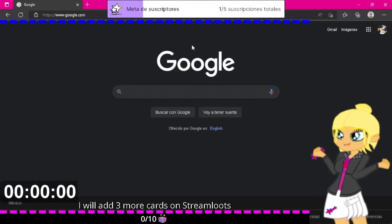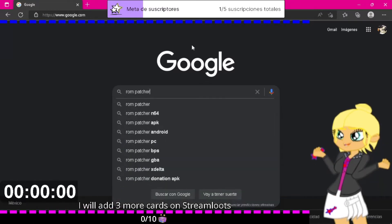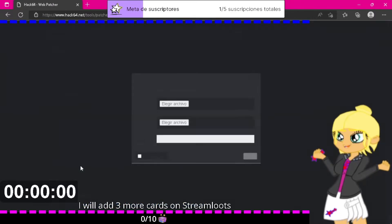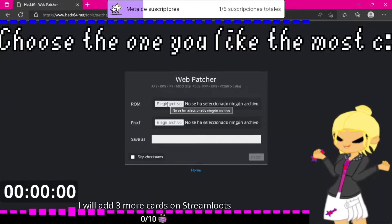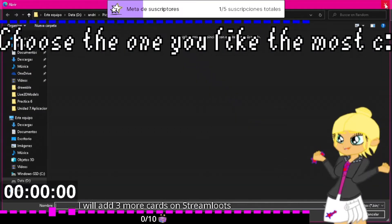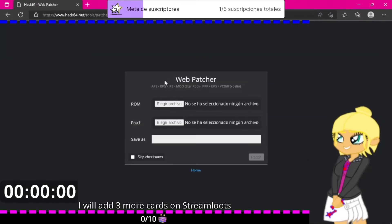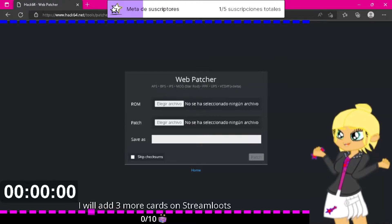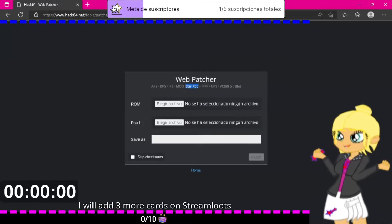We'll search for a ROM patcher. I like to use Hack64, but there are many ROM patchers. You can read here the kind of files it can patch. Most mods are BPS or mod ones. In the case of Paper Mario, this one is specifically for Paper Mario, I think.